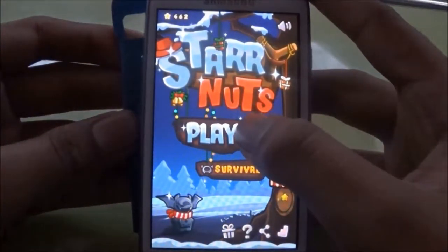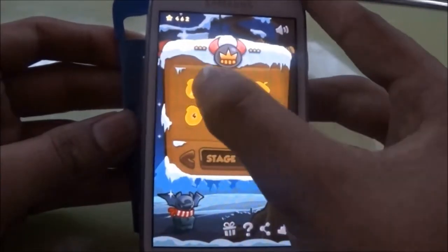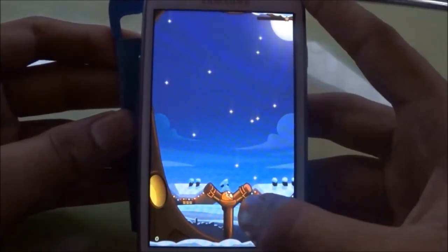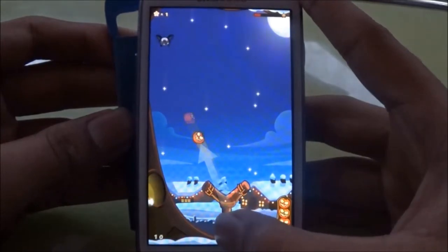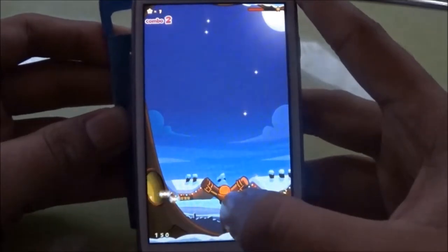Okay, so now it's time for our next game. In this game, you have to hit some bats with a slingshot. You have to complete those objectives and protect those fireflies. So let's hit some bats.